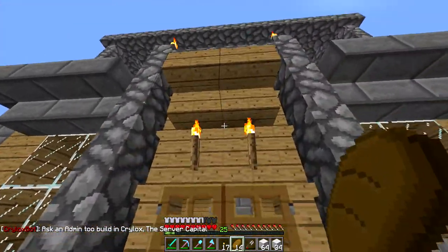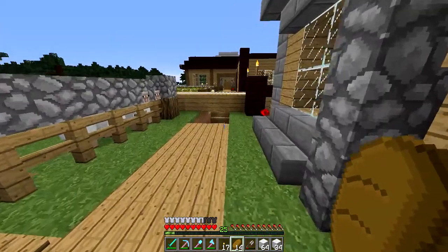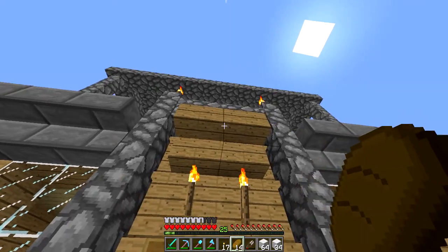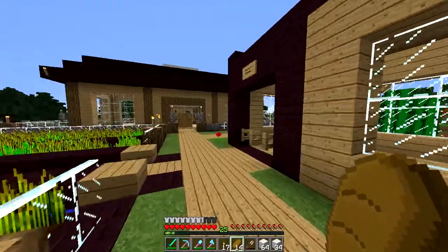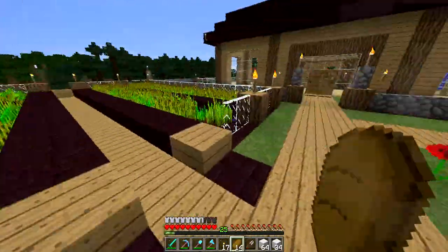Here is my new friend of mine — WSB's house. He just joined the server and his house is pretty freaking awesome. And here's the farm, which is going to be my farm storage for his farm.